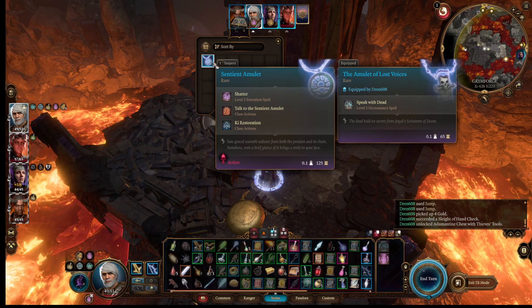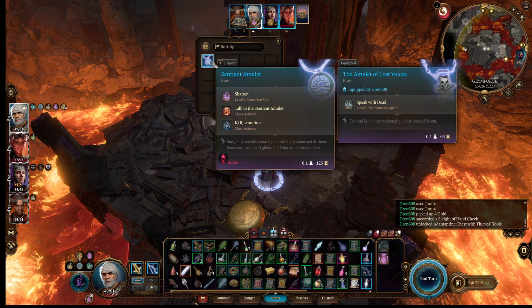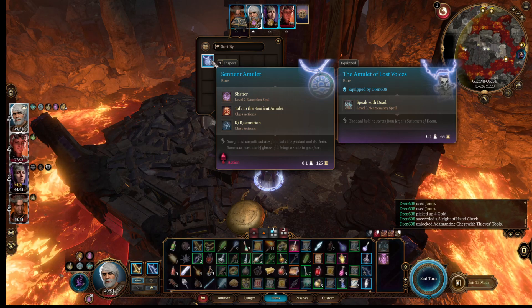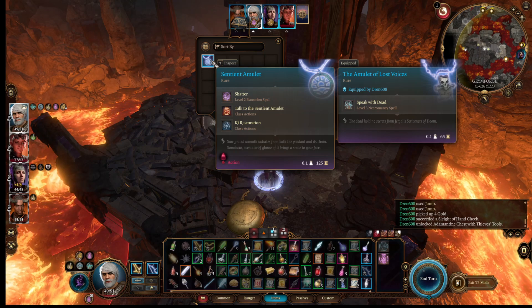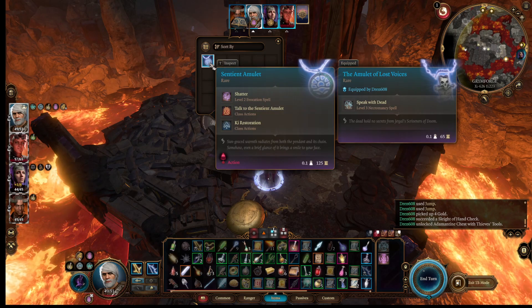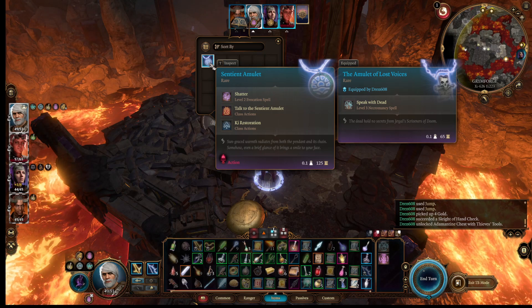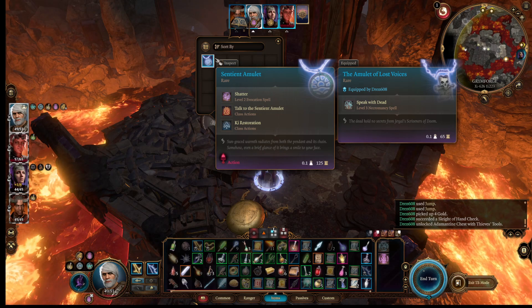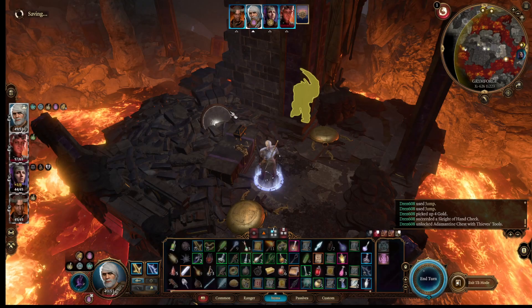This is the Sentient Amulet. Lets you cast a level two Shatter spell. Talk to the Sentient Amulet, and key restoration — but I don't have a monk. I really don't want to lose my speak with dead thing. Who should be talking to it? Quick save here.